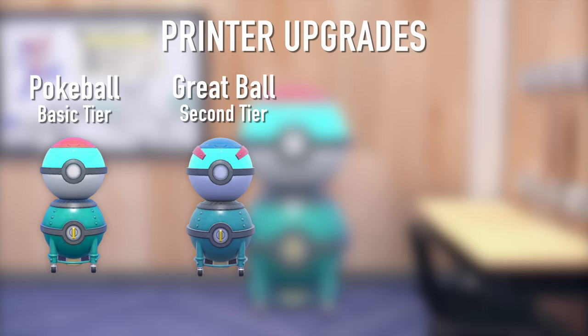The first upgrade is the Great Ball. The Great Ball gives you access to the two times lotto, which basically means you'll be able to get two items instead of one once you have this bonus activated.